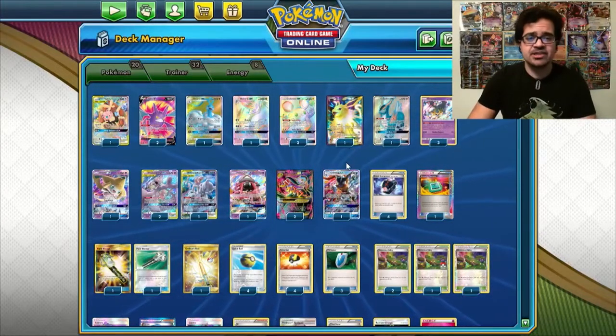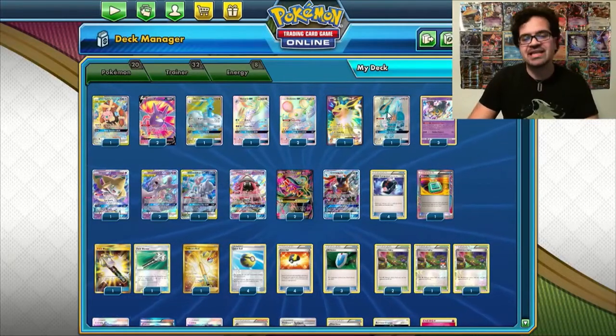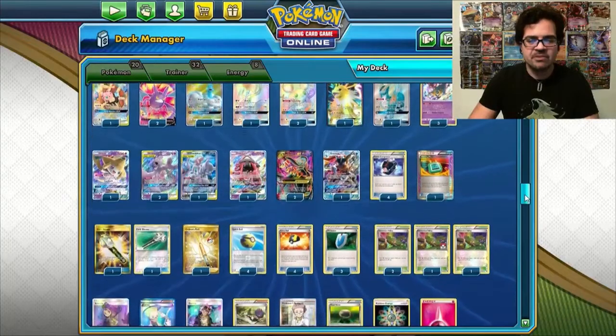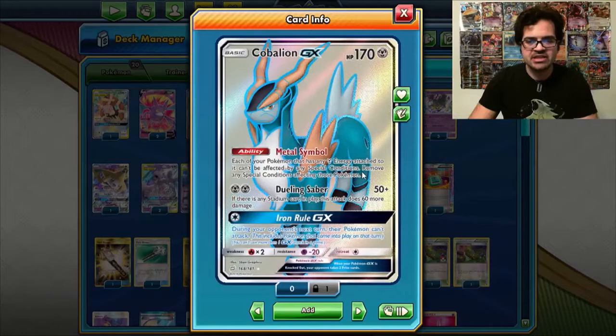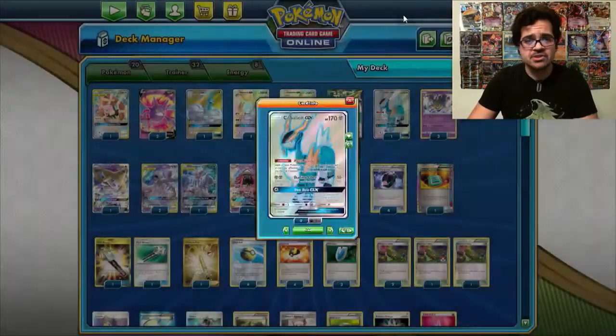Another card that is extremely unbalanced in Expanded is Hypnotoxic Laser. Because we play Rainbow Energy in this deck, we do play a Cobalion that stops us being affected by special conditions if we have a battle energy — and obviously Rainbow Energy counts as all energies.